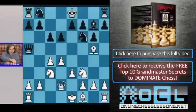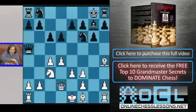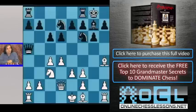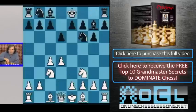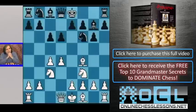If White goes Qd2, we also go Bg4. Now White has to take on f6 or go Bh4, and then we simply castle, or we can even take on f3. When White retakes, we simply castle and continue with Nbd7. We have a very good position. That covers White's idea of developing the dark square bishop and then playing e3. We have a universal way to play against it: we go c6, on Bf4 we go c6, and with the next move Qa5 — with the ideas we just analyzed on the board.